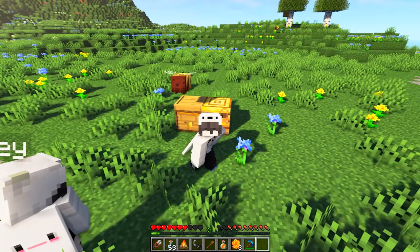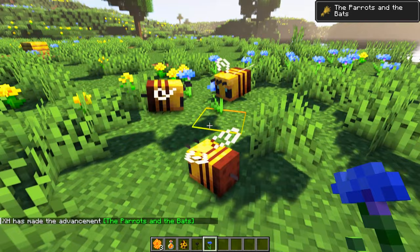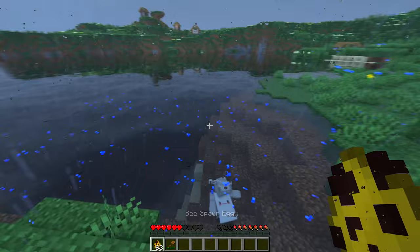To breed bees, you need at least two to start. Then, just gather them together and feed them flowers, and they will quickly create a baby bee. The cooldown between breeding is 5 minutes before you can do this again with the same bees. Also, if you want the new babies to grow fast, you can also feed them flowers. Bees just really love flowers.